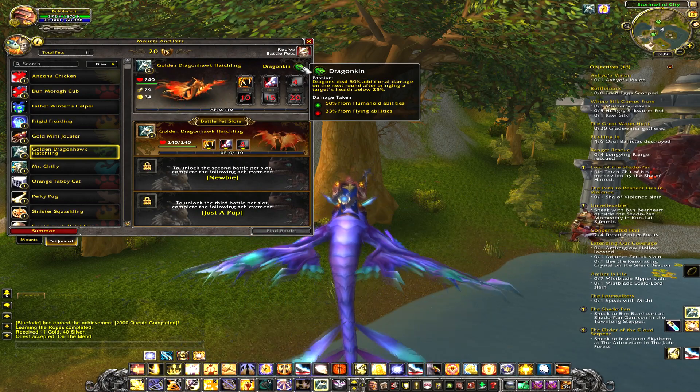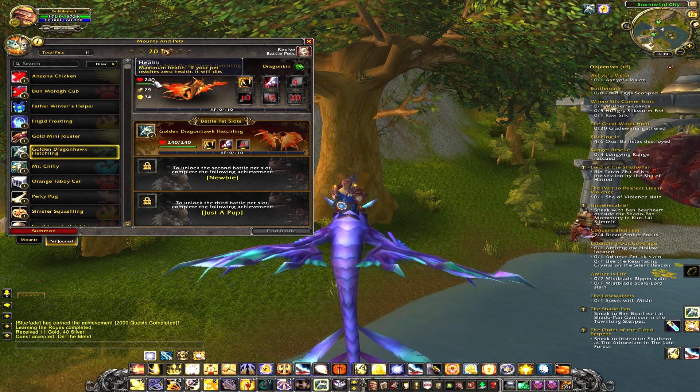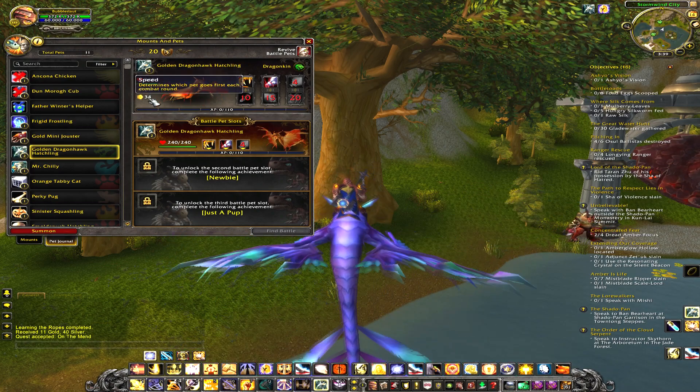So it works basically like Pokémon for you Pokémon players. Here is the HP — my pet has 240 HP. There's the power stat, which is how much damage will be done on average, and speed, which determines which pet goes first.